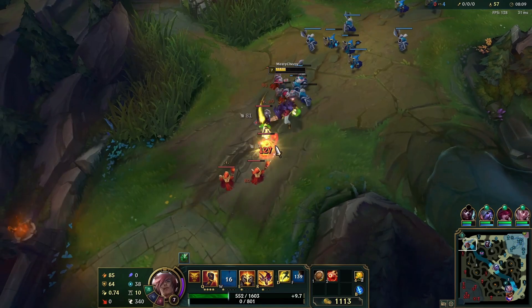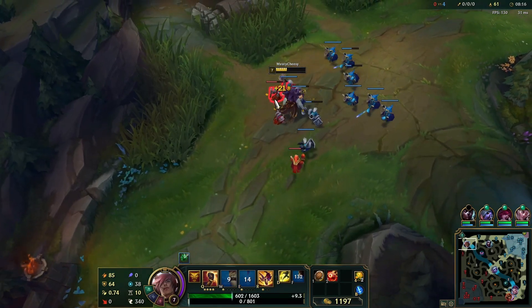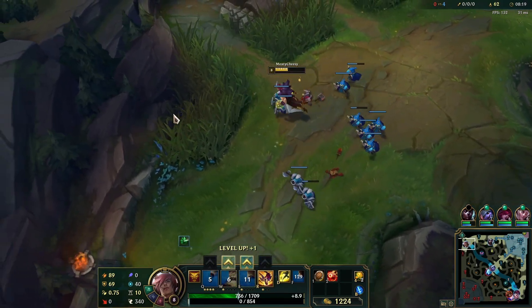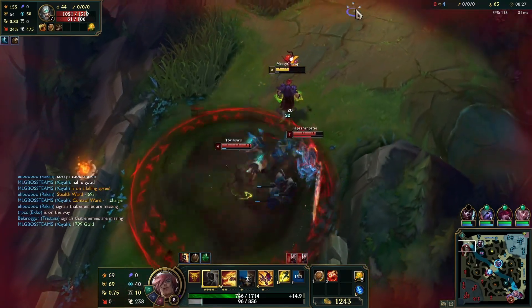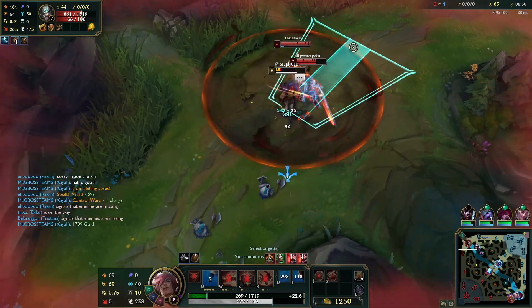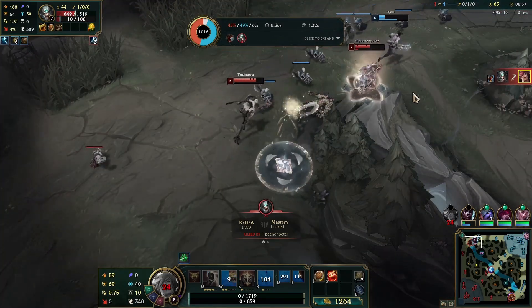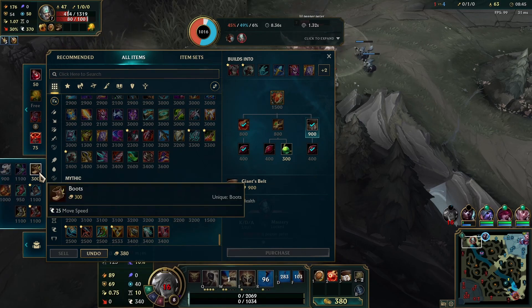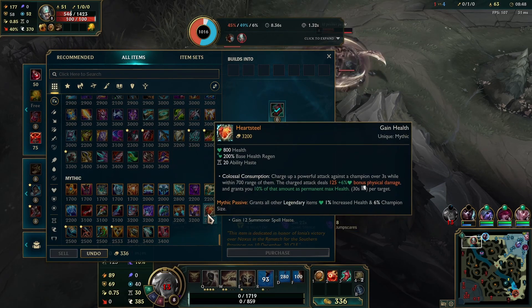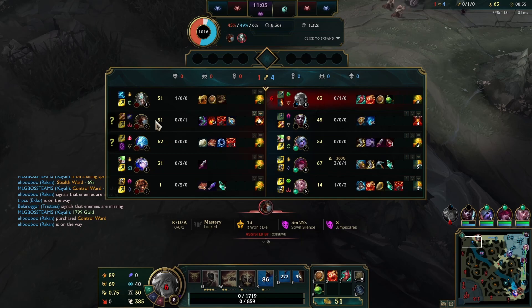Let's push this in. This is a huge wave, if we could have just pushed it in sooner. I'm gone. No — kill him, he doesn't have ult. Unfortunate. I'm gonna go for boots and a rejuve bead. Fiddlesticks decided to stay there, so now we actually lose a lot. Let me get back to lane as quick as possible.